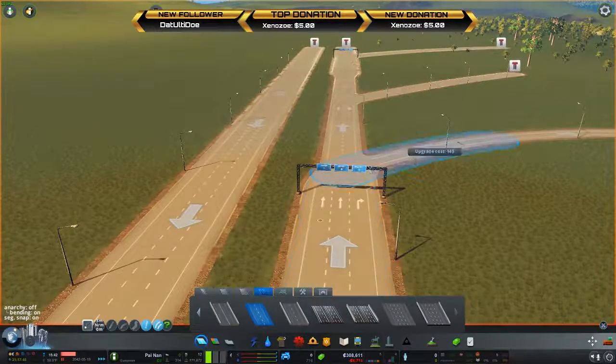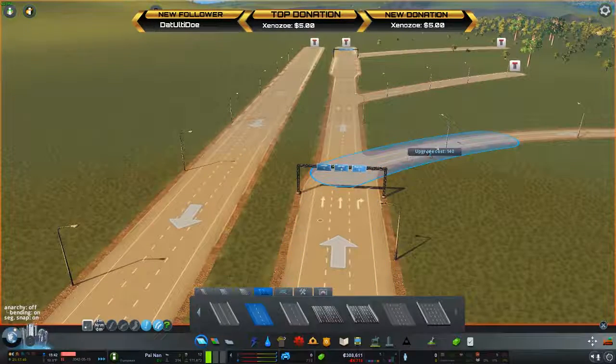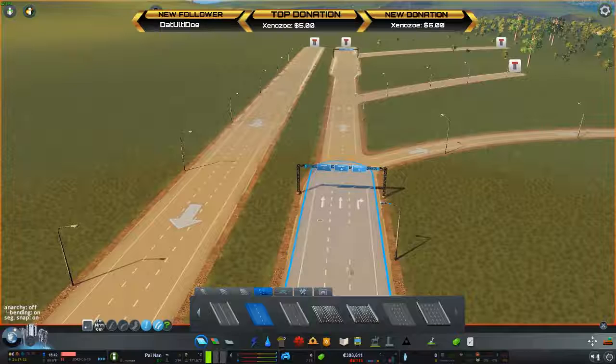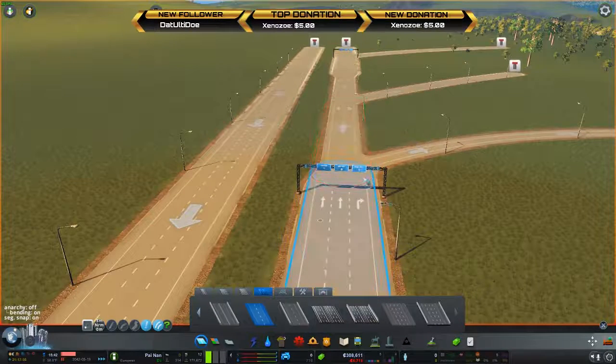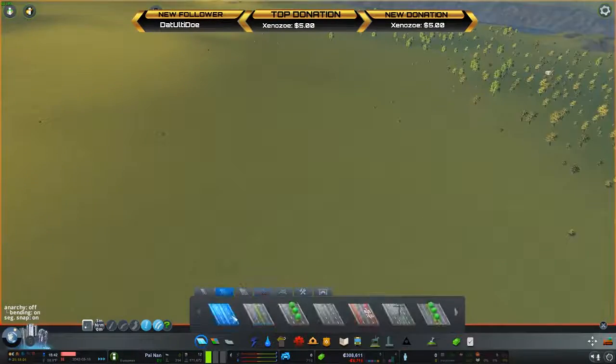Same thing when it comes in — if this was the reverse direction, a two-lane coming in, then this entrance stays right here closest to the road. So if you use your roads correctly, you won't even need to use Traffic Manager a whole lot.